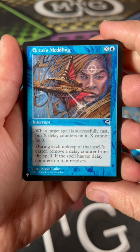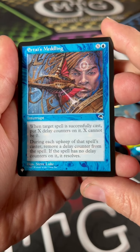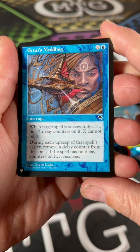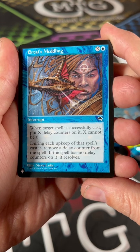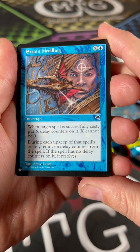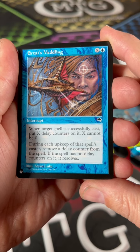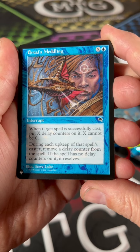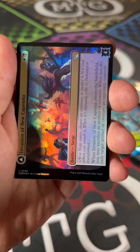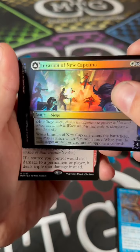We start off with a list card — it's a common. It's Arcanist's Meddling, X in blue. When a target spell is successfully cast, put X delay counters on it (X cannot be zero). During each upkeep of that spell's caster, remove a delay counter from it; if it has no delay counters, it resolves. It's almost like an early form of suspend — kind of neat.